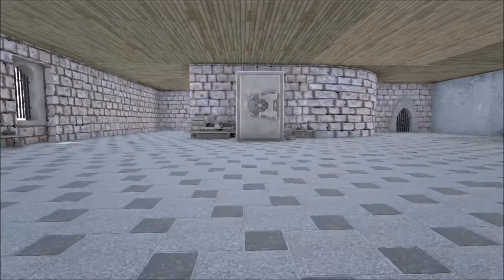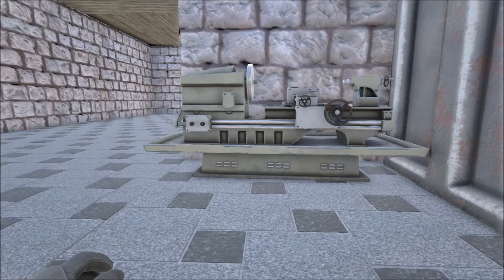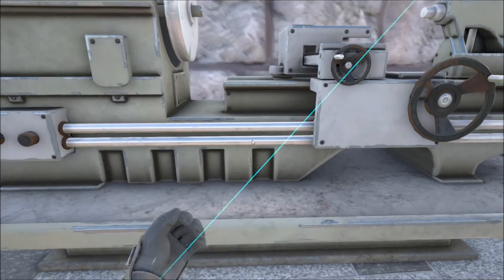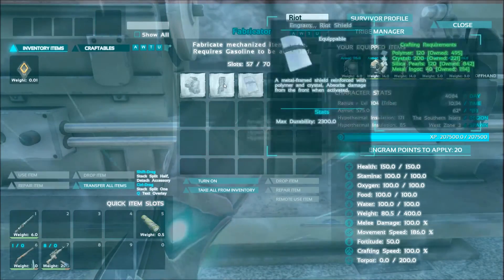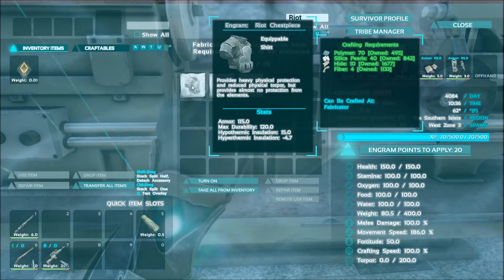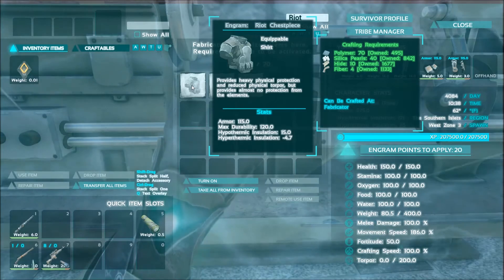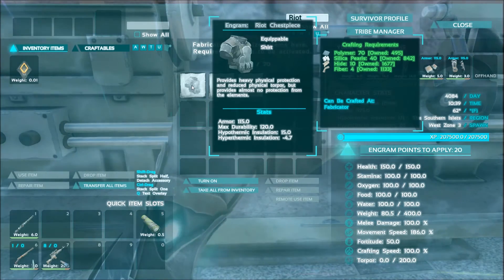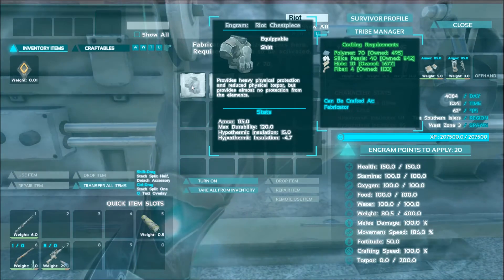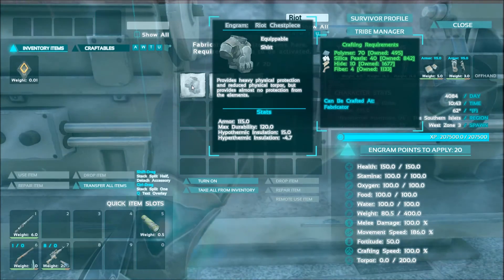Moving on to the Riot Armor — that will be made in the fabricator as it is a larger tier. It is stronger than chitin armor, however weaker than flak armor as far as damage goes, but it does have somewhat more durability. The chest piece requires 70 polymer, which can be substituted with organic polymer from penguins. The best way to gather that is using your primitive club, which is one of the first things you learn at level 2 or 3, getting you 20 to 50 organic polymer per penguin kill. Clubs are definitely the way to go from all my research and experience.